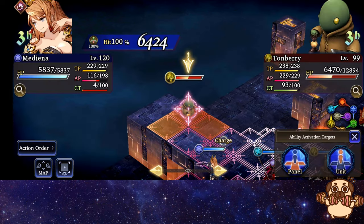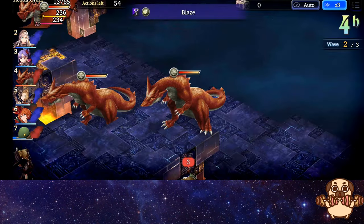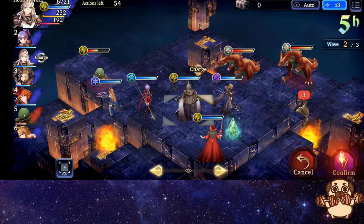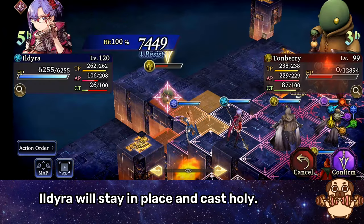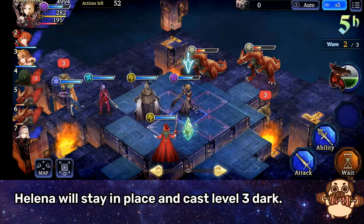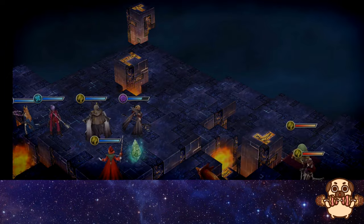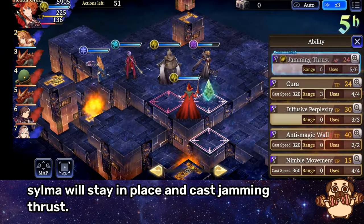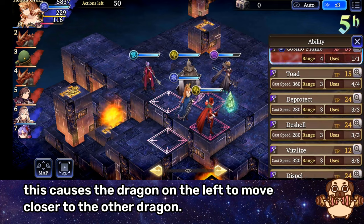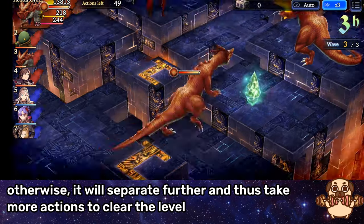Move Ildira — stay in place and cast Holy, then cast Level 3 Dark. Move Silma — stay in place and cast Jamming Thrust. This is the neat trick I learned: use Fleet of Foot to lower hate. This causes the dragon on the left to move closer to the other dragon, otherwise it will separate further and take more actions to clear the level.